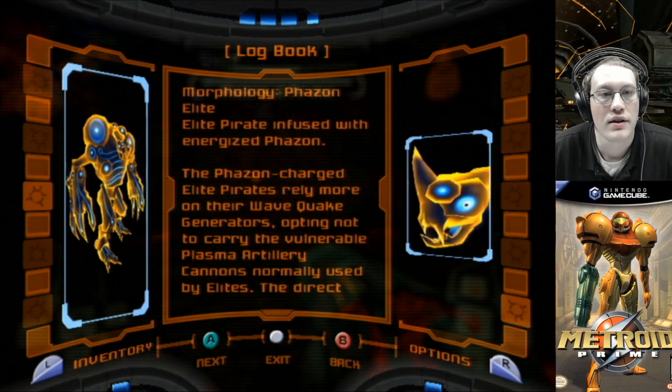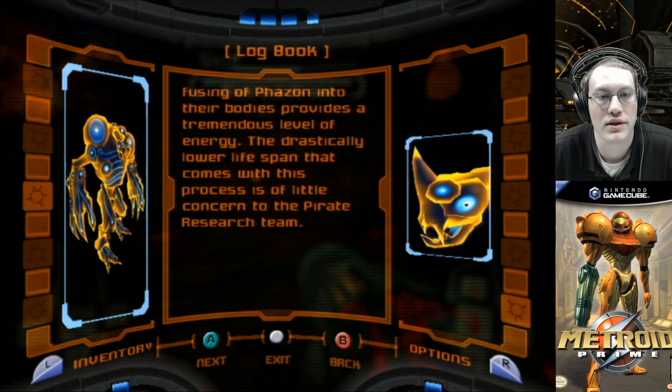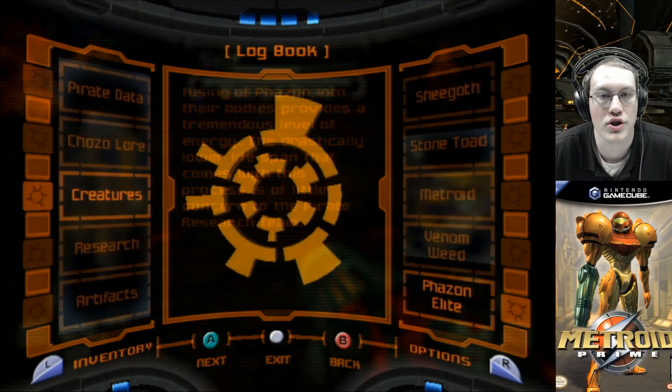Phazon Elite: the elite pirate infused with energized Phazon. The Phazon-charged elite pirates rely more on their wave quake generators, opting not to carry the vulnerable plasma artillery cannons normally used by elites. The direct fusing of Phazon into their bodies provides a tremendous level of energy. The drastically lower lifespan that comes with this process is of little concern to the pirate research team.